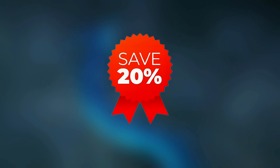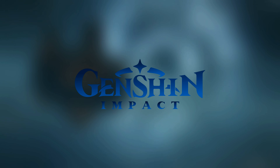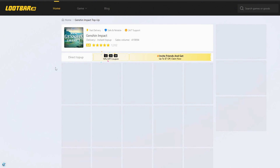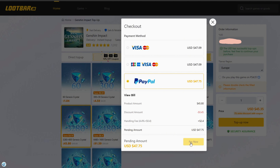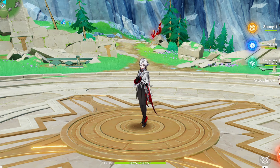Since LootBar uses the official partnership route, you can enjoy all the official HoYoverse Recharge events, meaning you can get twice the amount of Genesis Crystals if you have the bonus. This is how I purchased 6,560 Genesis Crystals for only $47. All I had to do was provide my UID and make the payment, and 1-2 minutes later I received the crystals on my account.